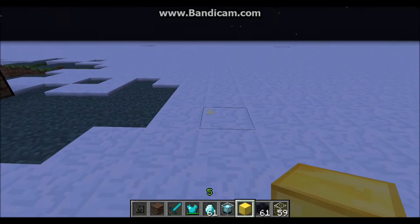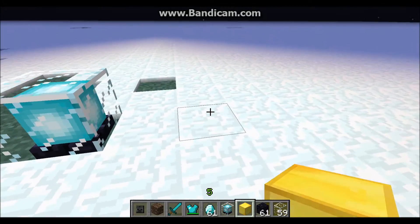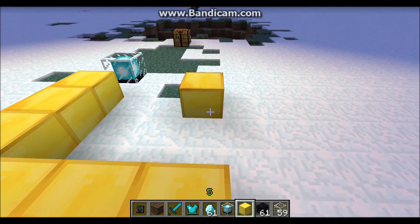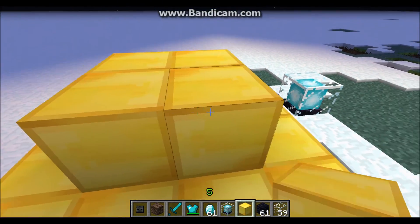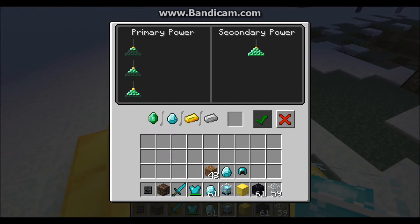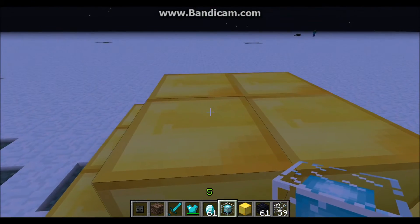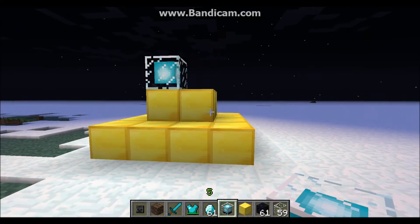We'll just do gold blocks, because if you're going to do this in survival, that's probably what you'd use. It looks like it's four long. What you would do: you'd make a pyramid the right size and place the beacon on top. And depending on the size, it lets you choose one of these — speed, haste, jump boost, resistance, strength, or regeneration — depending on the size of your pyramid.